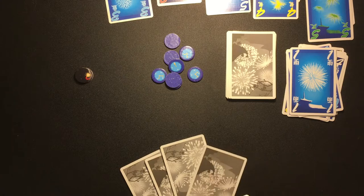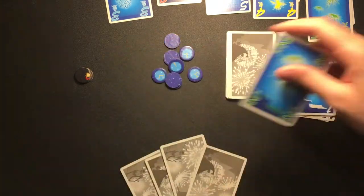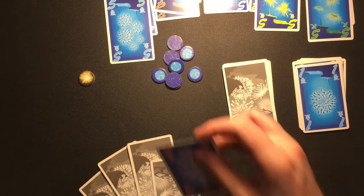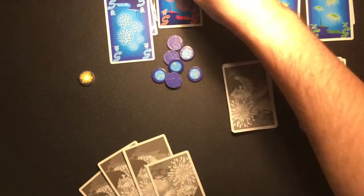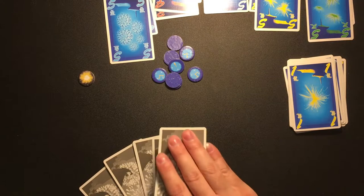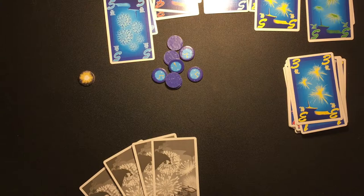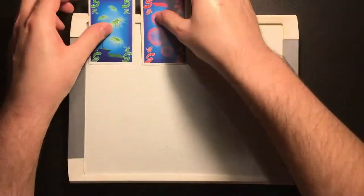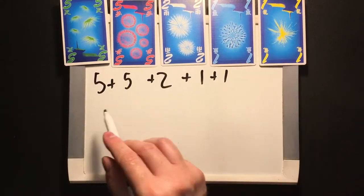If the third black token is removed, revealing the explosion, you've all failed. If all of the fireworks are completed, the game ends and everyone wins with a perfect score of 25. If the last card is drawn, each player plays one last time — including the player who drew the last card. After everyone's played, add all of the highest cards of each color to determine the final score.